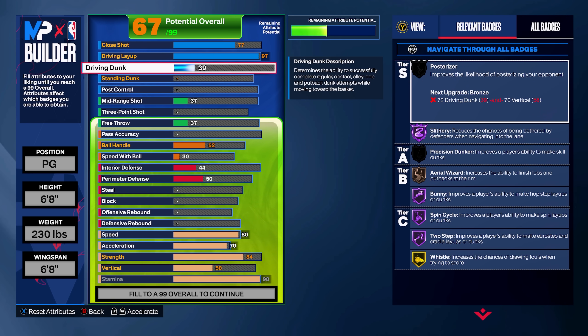Moving on to the driving dunk, we're going to crank this up to a 40 just to get the CJ McCollum dunk package. Shout out to Joe Knows for this tidbit of information — he mentioned that Luka Doncic throughout the entire NBA season has only dunked twice. So if you want to upgrade your driving dunk all the way up to a 70 to get his dunk package and dunk here and there, why not be my guest?